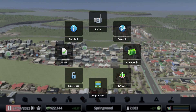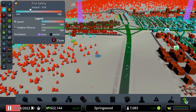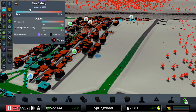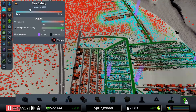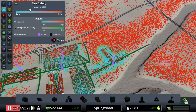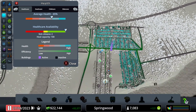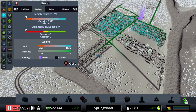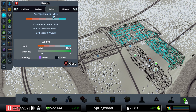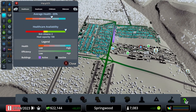Let's check the city services: electricity is good, water is good, the crime rate is at seven percent — that's fine. We need another firehouse for this area here, and maybe this area here as well. Healthcare is good, but we need another medical clinic.